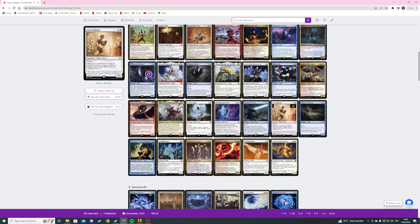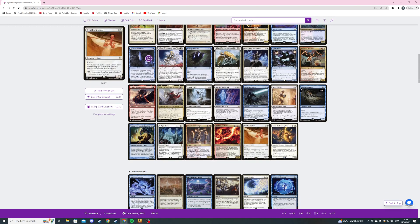The next card is Supreme Phantom — a two mana 1/3 flying spirit. Other spirits you control get +1/+1 — just a small lord / anthem effect. Then we're playing Tomorrow, Azami's Familiar — a six mana 1/5 spirit. If we would draw a card, we look at the top three cards of our library instead, put one into our hand, and the rest on the bottom in any order.